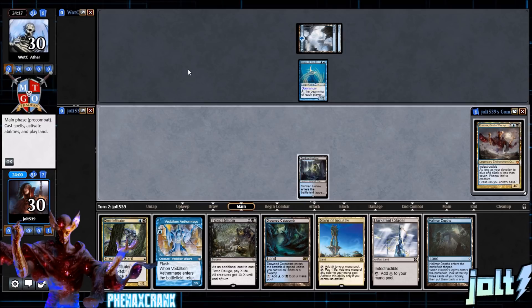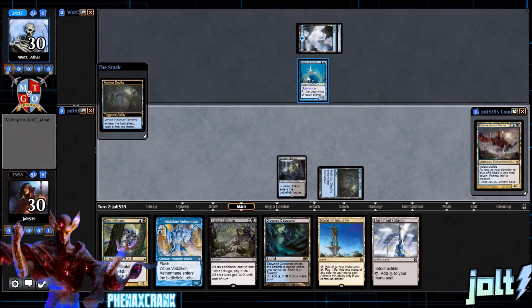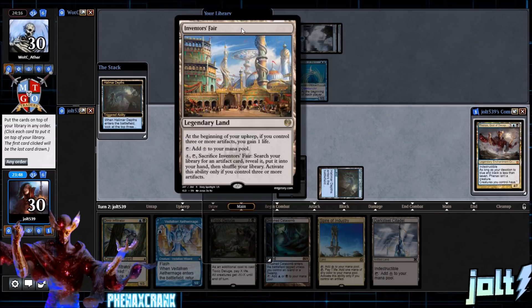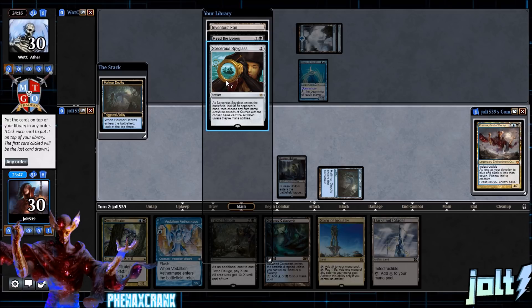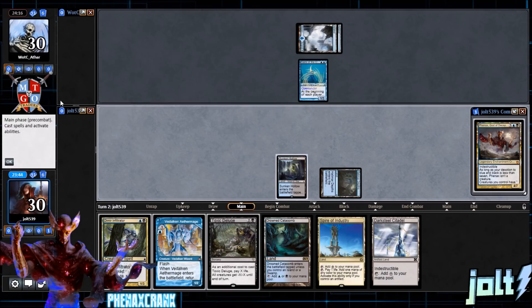We drew Halamar Depths and a bunch of lands. Let's go for Halamar Depths so we can stack the top of our library. I've got the Spyglass, Read the Bones, and Inventor's Fair. Let's go Spyglass, Inventor's Fair, then Read the Bones.